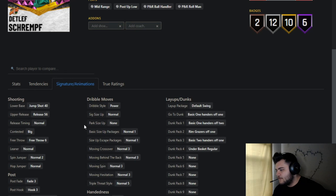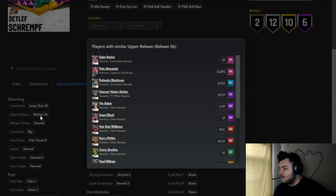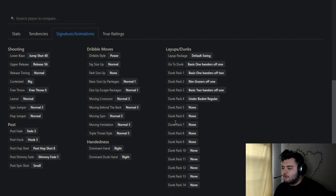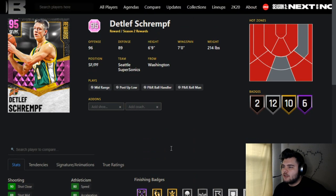His jump shot is Jump Shot 40, similar to Derek Fisher/Boris Diaw base with Bruce Bowen release — it's great. He's got Pete Maravich and Elgin Baylor influences — definitely one of the best jump shots in the game. He's got four dunk packages, a post hop shot, and Hook 3, which is the best hook shot in the game outside of Kareem's.